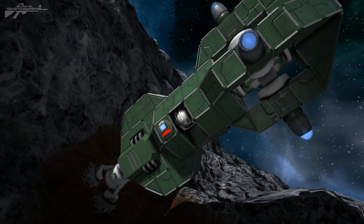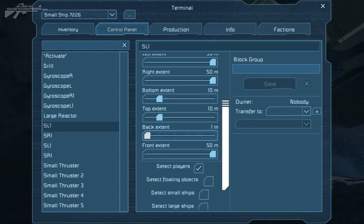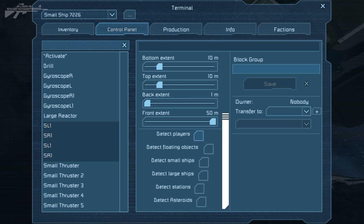The next feature added was another option to the sensor block. If we press K on the sensor block, we can see there's now a natural ability to detect asteroids. This means we can use it in sensory mining ships — we can direct these ships and leave them on to harvest an asteroid automatically.